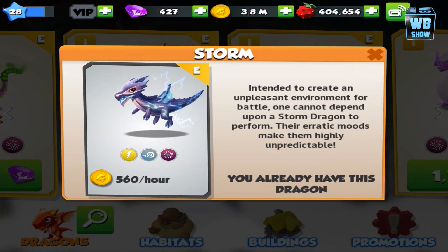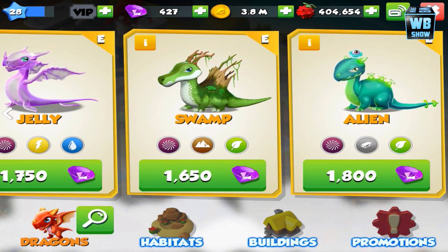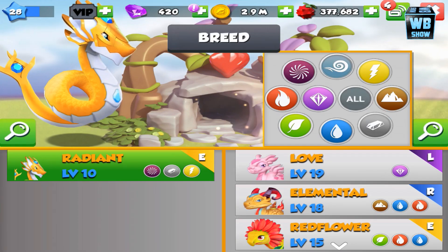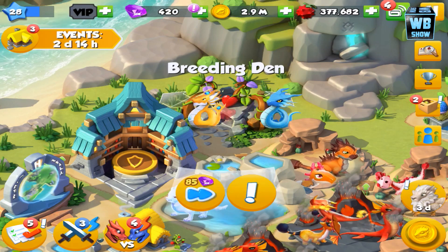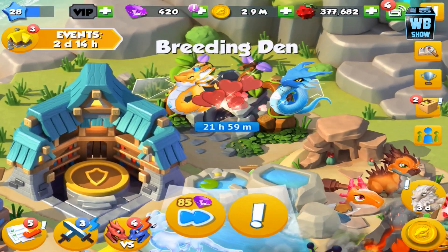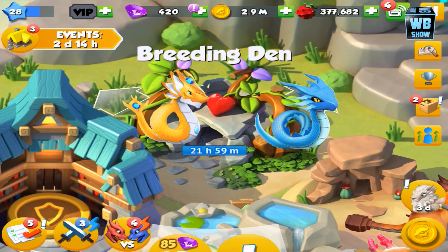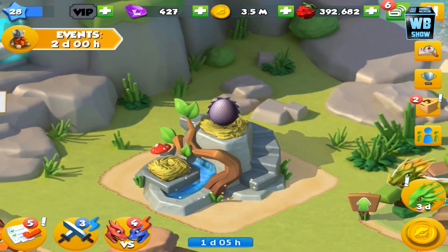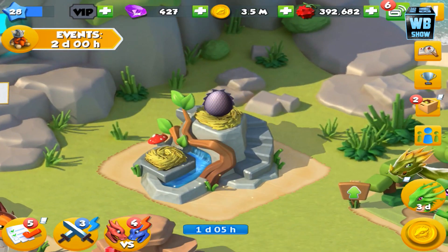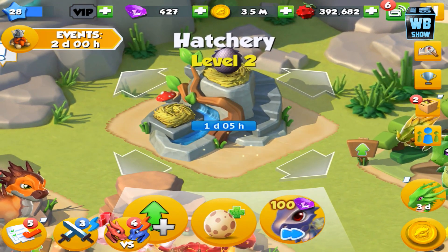It's an epic dragon and it is a pretty difficult dragon to get. Those are the combinations I recommend — you can use any other combination. The hatching time for the egg is about one day — it is one day and five hours. That is how you breed the storm dragon in Dragon Mania Legends.